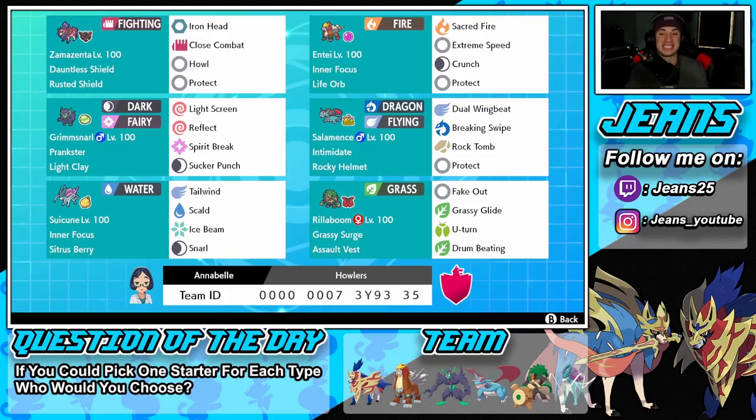Middle right is Salamence, a Pokemon we haven't seen in a while. I feel like Salamence has a lot of viability in this meta — he rocks Intimidate, can handle physical attackers pretty easily, and has Rocky Helmet as his item. He's Dragon and Flying type, so we have Breaking Swipe and Wing Beat for STAB, Rock Tomb for speed control and damage, and Protect for the final move.